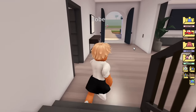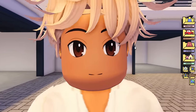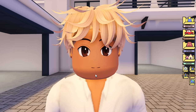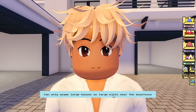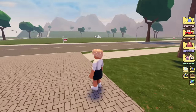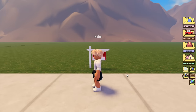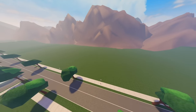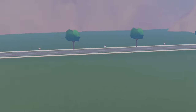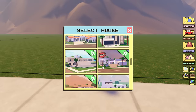That was kind of a quicker tour, but that's because the house coming up is humongous. So we're going to change houses and click on this Villa. It says you can only spawn large houses on large plots, so we need to click 'Move' and move to a different area — near the mountains — where there are plots with a huge amount of space. We'll click 'Claim' and then it should load in.